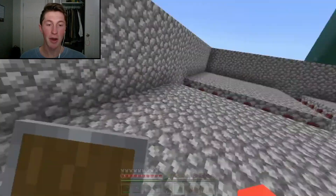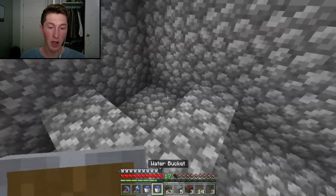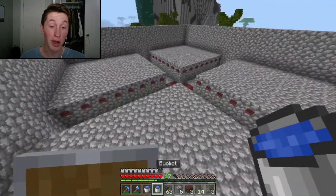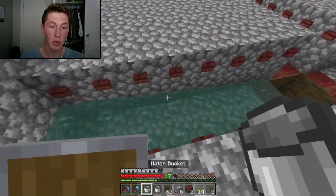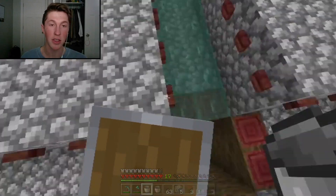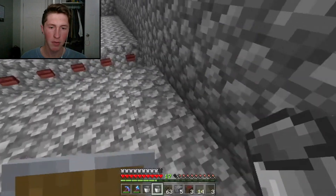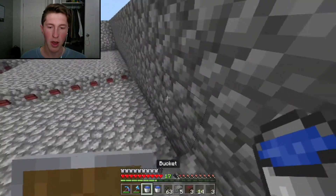Now come back in here and make a little pool, then create an infinite water source. You'll need two buckets, then go to each of these little gutters and place water so it perfectly runs up to the edge of the drop area. Oops — somehow I made the infinite water source no longer infinite. Okay, perfect.